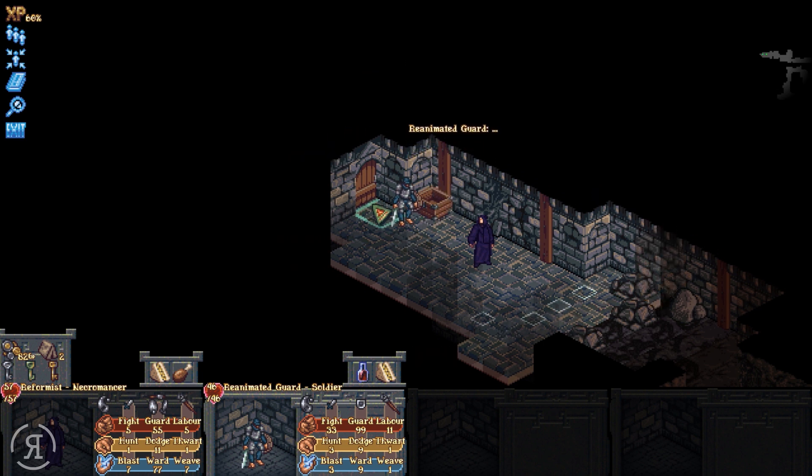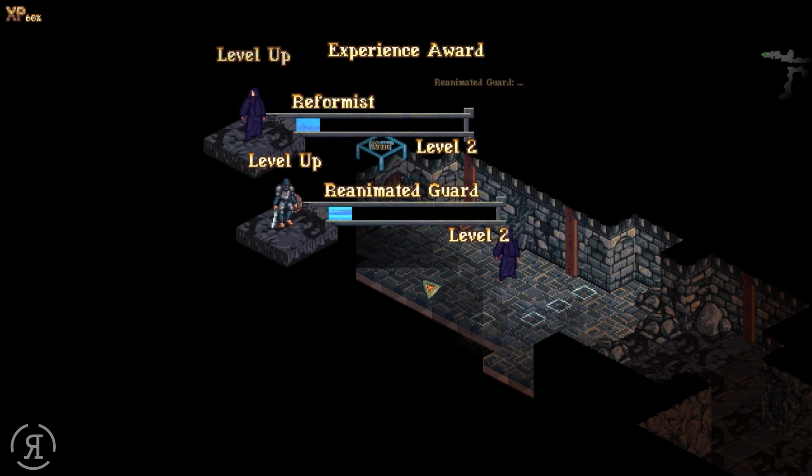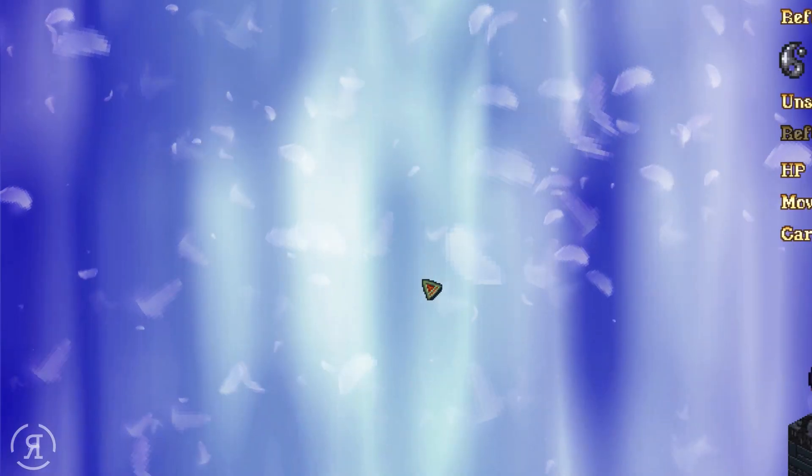Now we can exit the area. And we are now level two, which is excellent! What actually happens when we get to level two? Are we going to gain some stats, some skills?